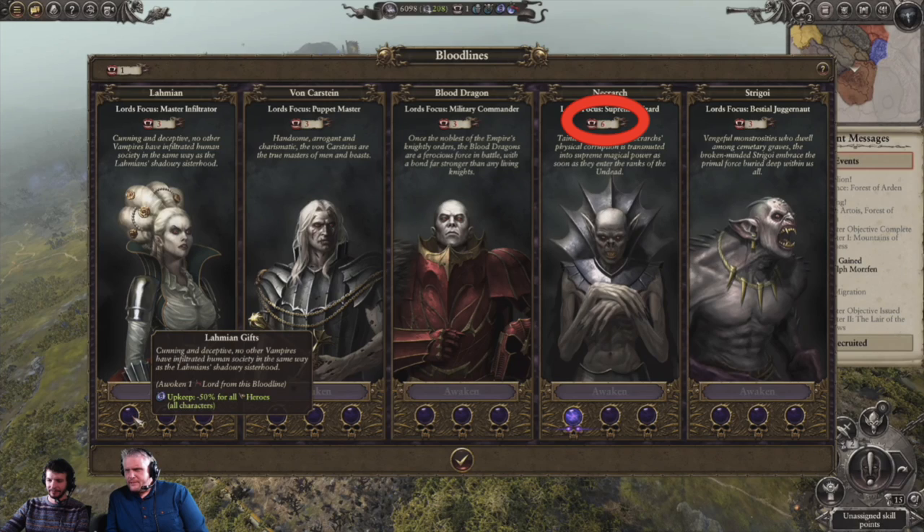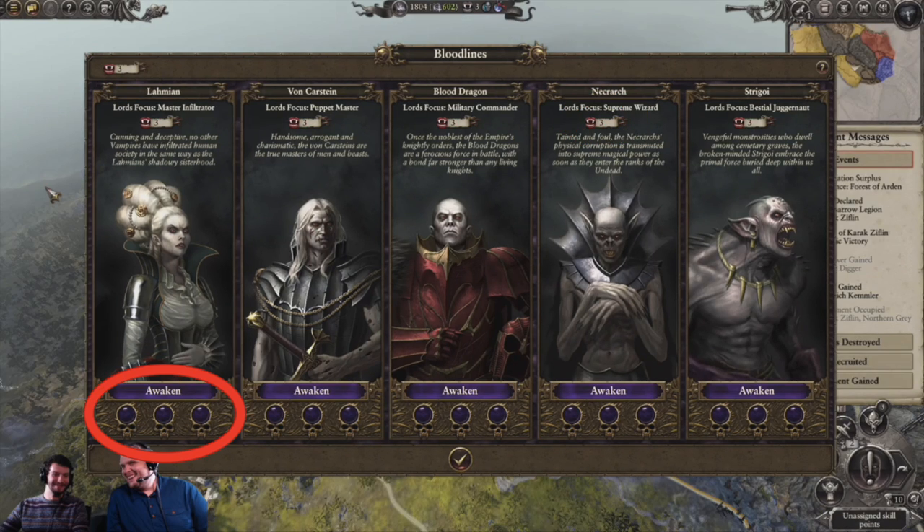These Lords are a little bit better than the general vanilla Lords you get in the recruitment of the Vampire Counts. You'll also get certain faction bonuses, and these are defined at the bottom of each of the family bloodline trees just beneath the awaken sign. In total you can only have three generals from any one bloodline, as you can see by the limited amount of slots.